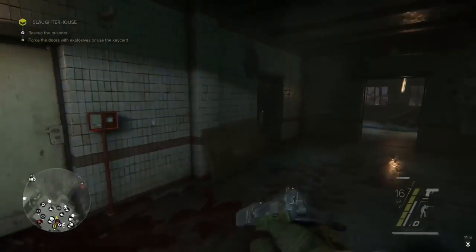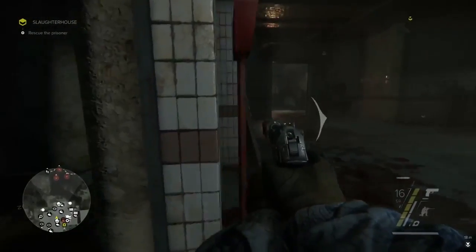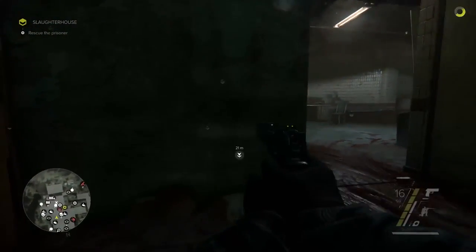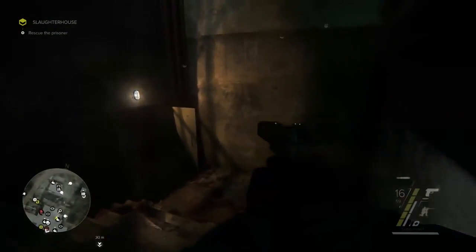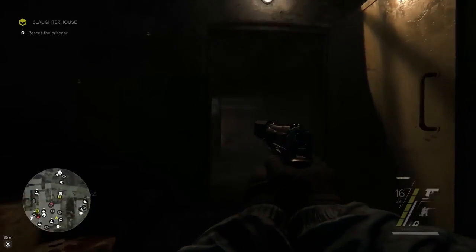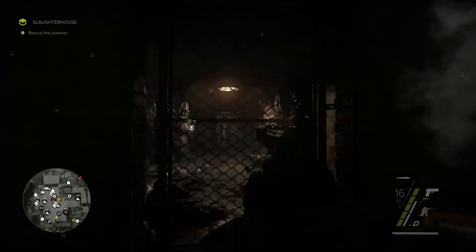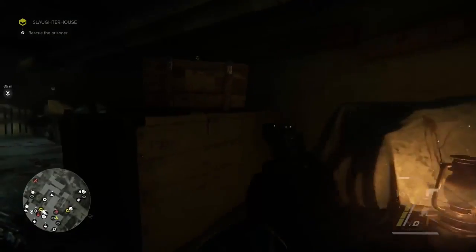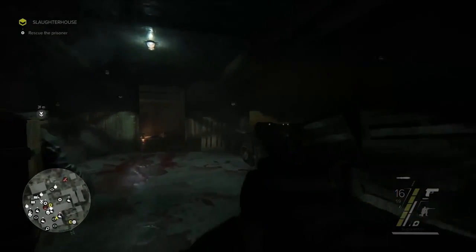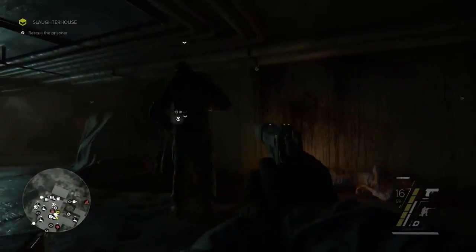We have the keycard, so we can quietly enter the basement. I'm in the basement. John's close combat training allows us to use chain kills when we see two or more enemies close to each other.